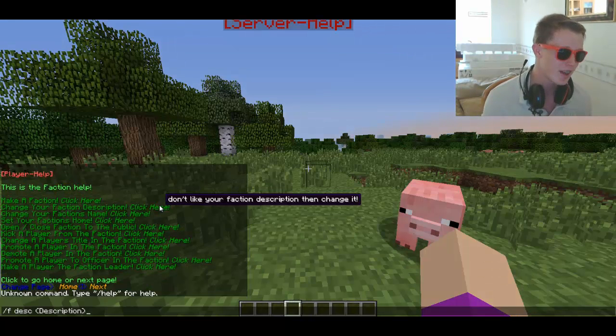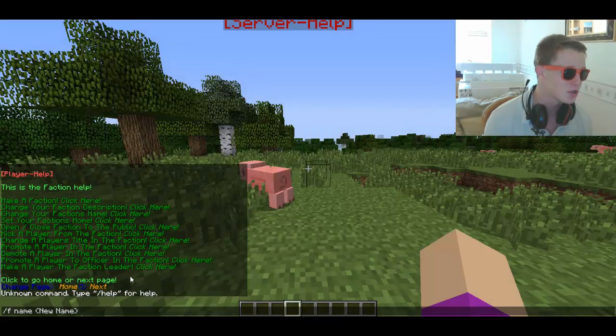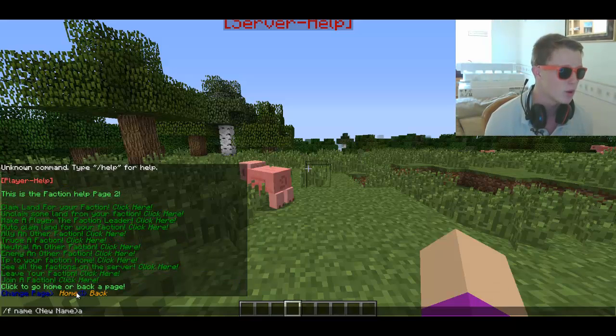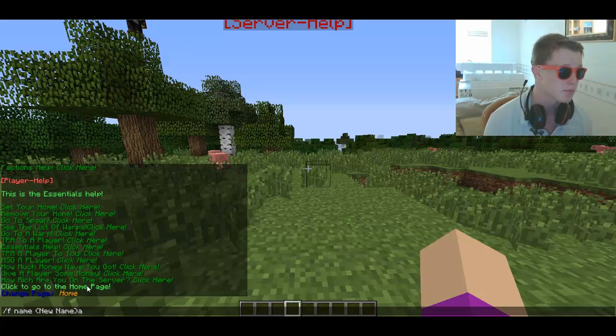Change your faction description, change your faction name - there's all sorts of stuff you can do. It's also got a clickable interface with next page, so there's more than one page. There's all sorts, and then you've got the essentials help where you can set your home, remove your home, and all that sort of stuff. And it's got the home page as well.